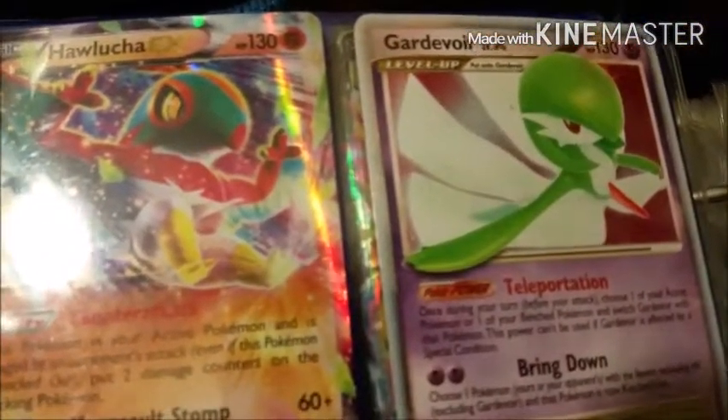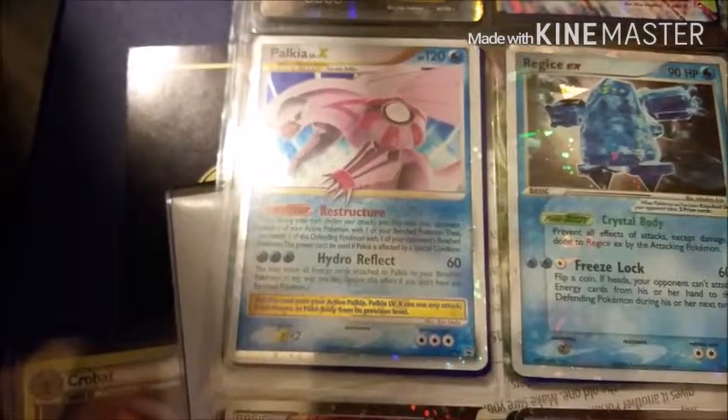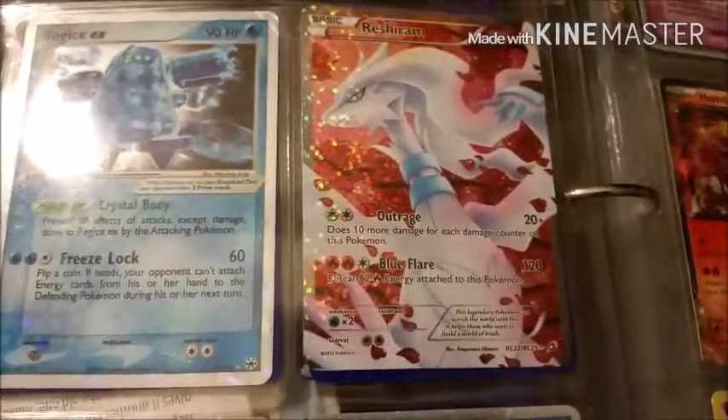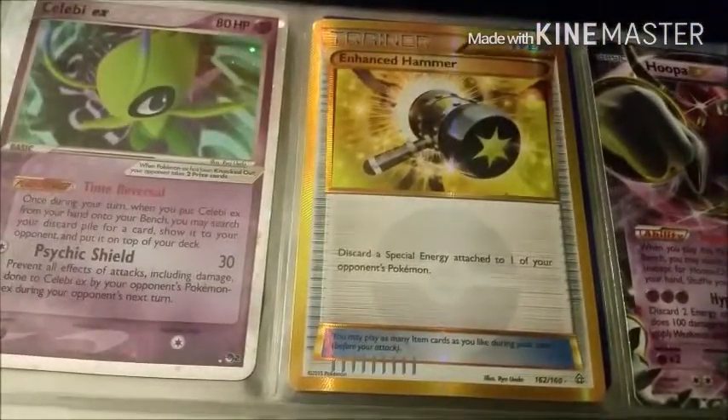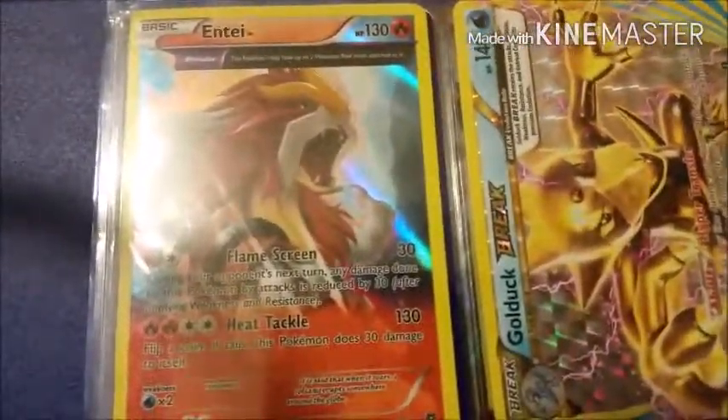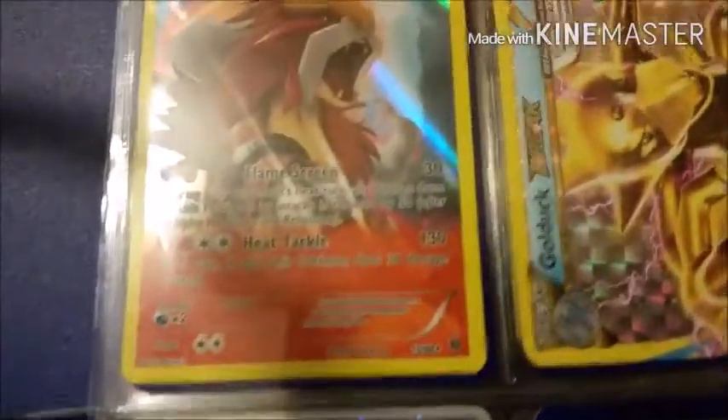We have Tyranitar, Hawlucha, Gardevoir Level X, Palkia Level X, Glalie, Regice EX. We have a Radiant Collection Reshiram, another Radiant Collection Reshiram, and a Radiant Collection Emolga — all three full arts. We have a Kyogre EX, Celebi EX, a secret rare Enhanced Hammer trainer card — 162 out of 160 — Hoopa EX, Houndoom EX, Mega Houndoom EX, Florges BREAK, Beheyem BREAK, Empoleon BREAK, Noctowl BREAK, and the last two are an ancient trait full art Hollowhunt and a Golduck BREAK.